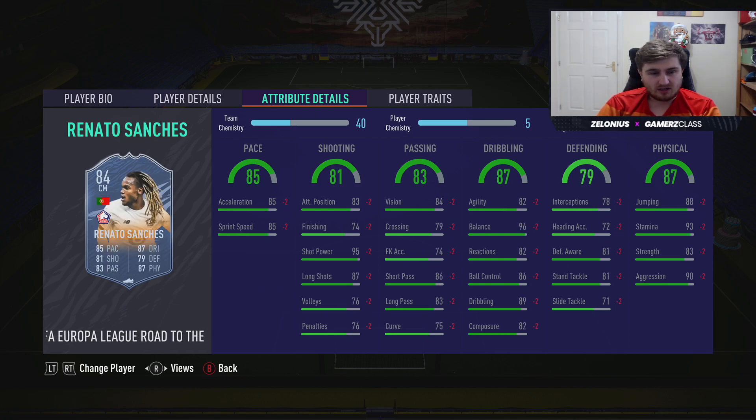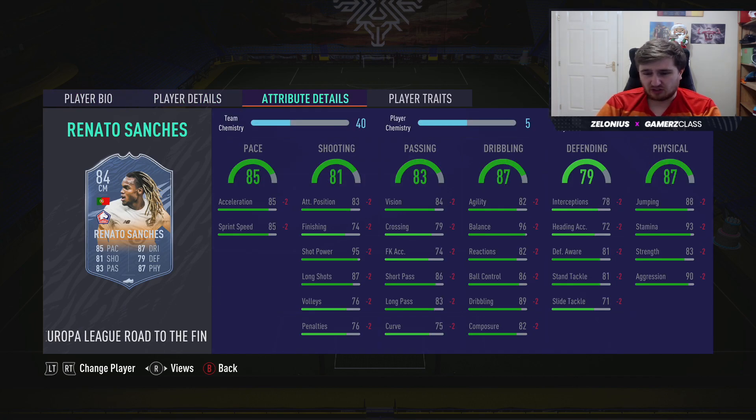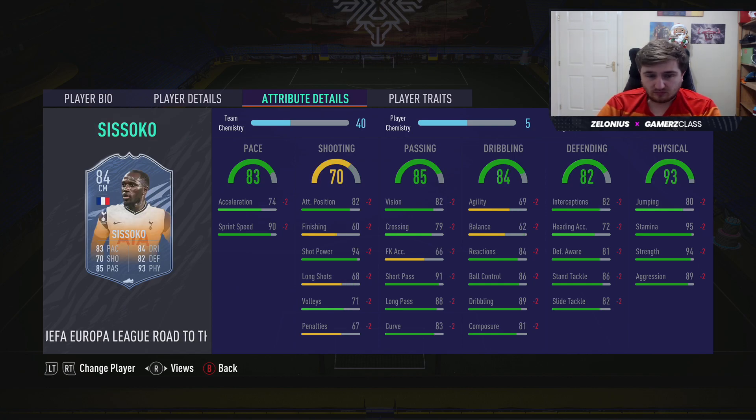Renato Sanchez — a lot of pros use him and I've used him for quite a long time. The four star four star is nice. I use him with a shadow to make him an out-and-out destroyer, but if you want him as the creative midfielder he's good enough on the ball, and with a hunter he's got good enough finishing. Great card — he doesn't really lack in any area.